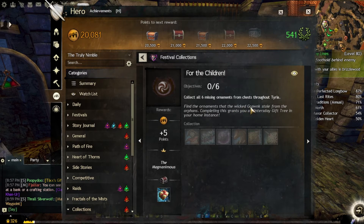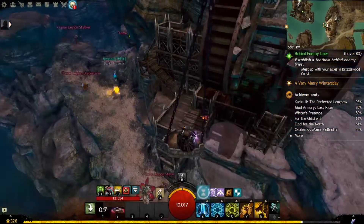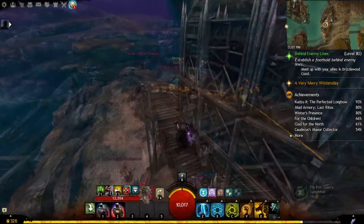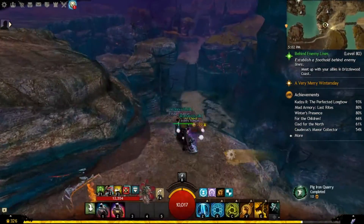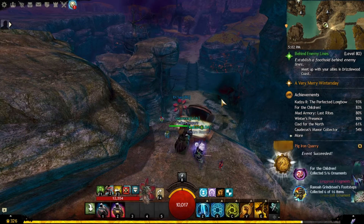Now you have to find the missing ornaments. All of them except one can be found in chests at the end of different jumping puzzles. They are pretty easy and I made a video for each jumping puzzle which I used to complete this achievement. Links to those videos you can find in the description below.